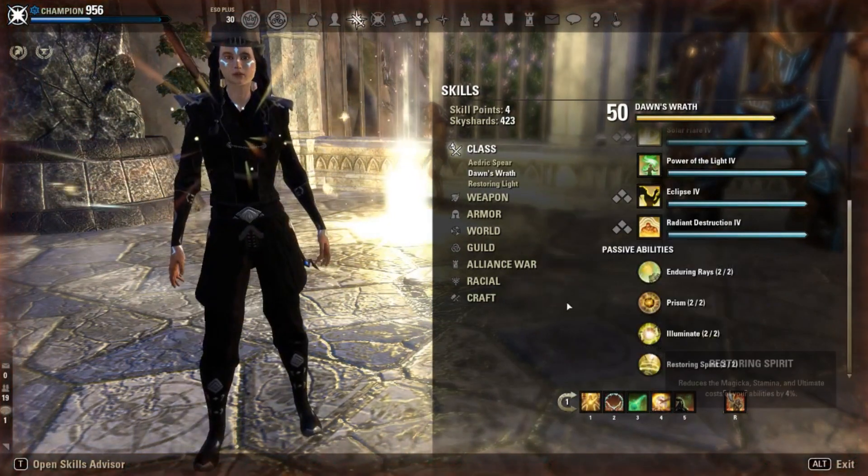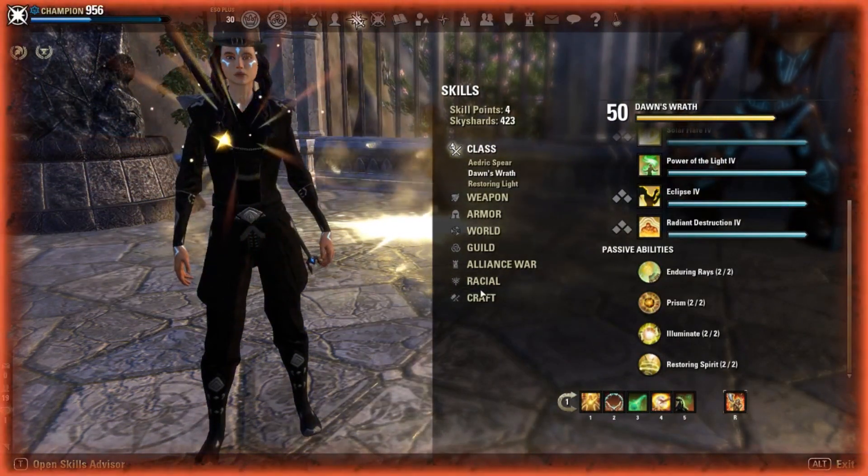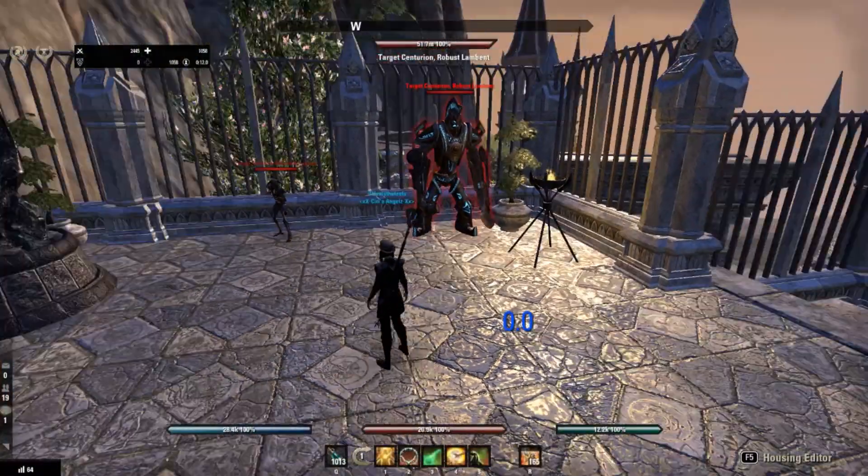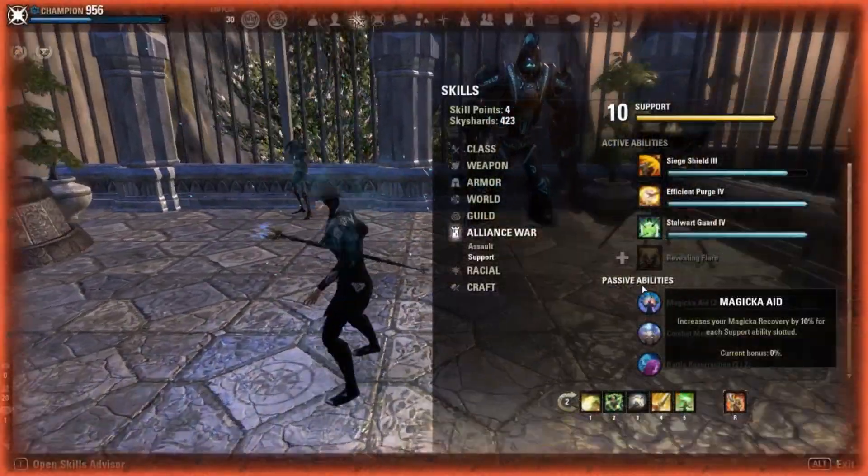Perch on the front bar is mostly because you'll be sitting on the front bar for most of the fight, so you want the Magicka passive as much as possible.